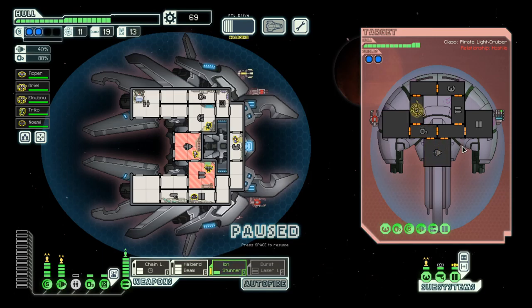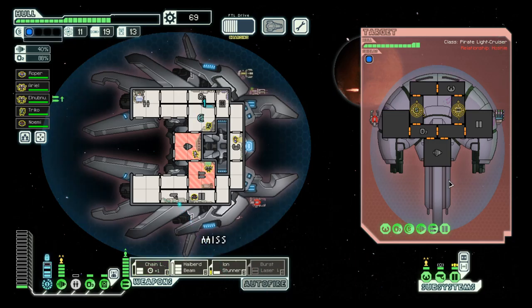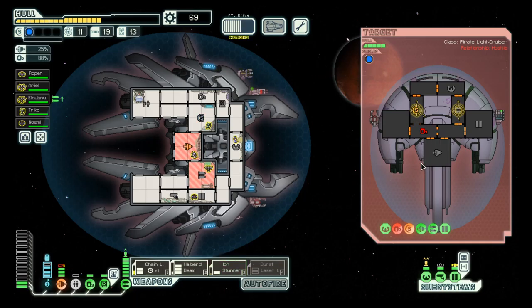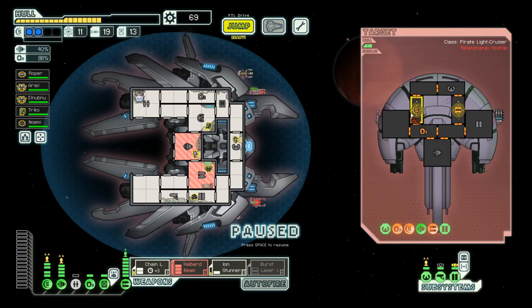Ion onto the shields, then this one to the weapons. Now with their ion weapon down, I do not need to worry and can just wreck them.